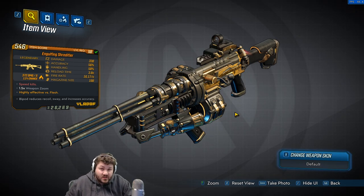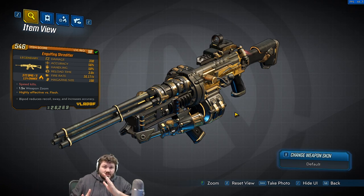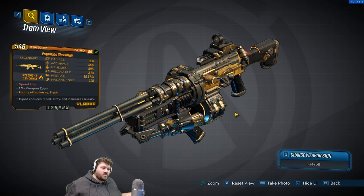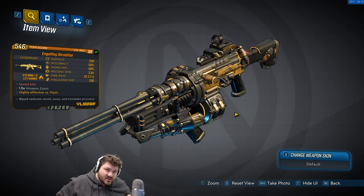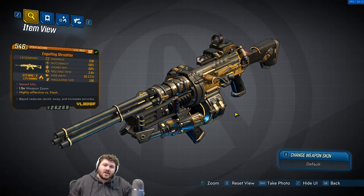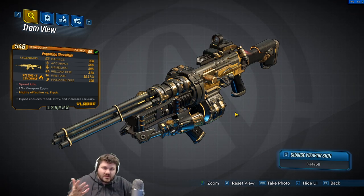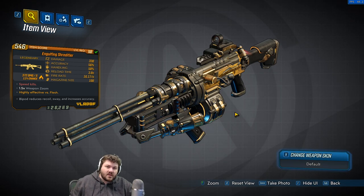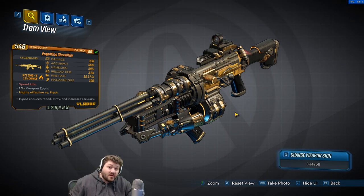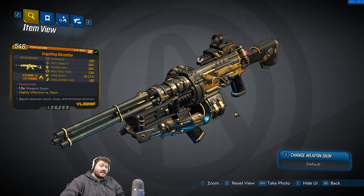This is a legendary assault rifle. What makes it legendary is its anointment: 'Speed Kills.' What is this a reference to? I'm pretty sure it's a reference to the gun itself, because holy crap does this thing shoot really fast — everything about it is speed, speed, speed. Alternate fire is definitely part of that. Do you guys think it's from something else? Let me know in the comments!